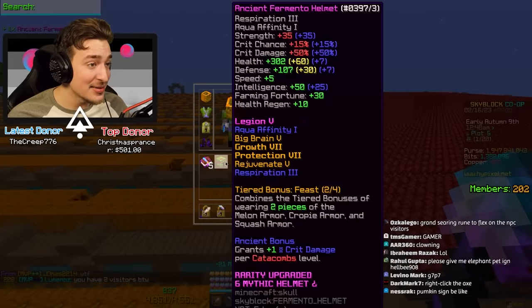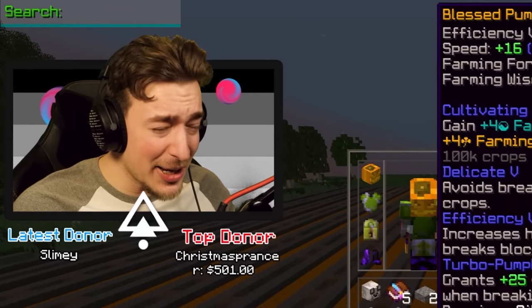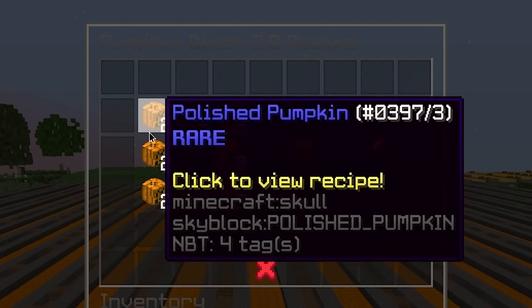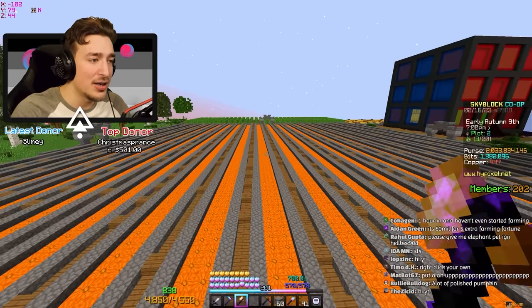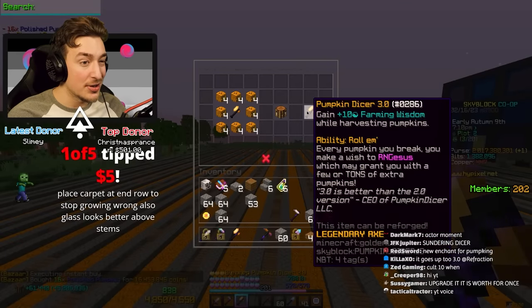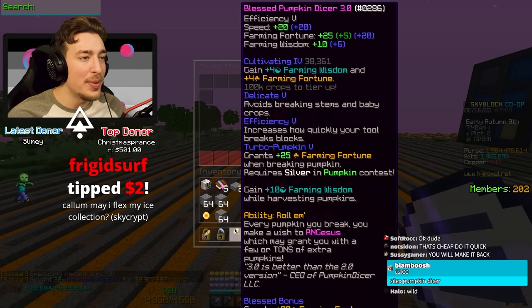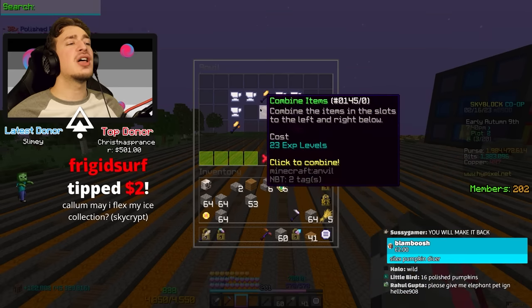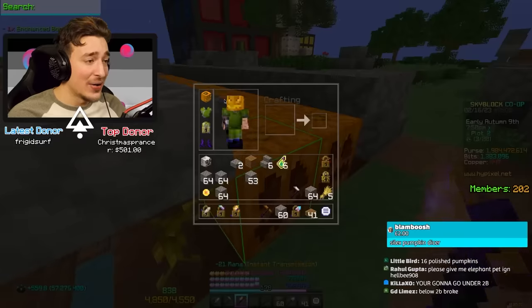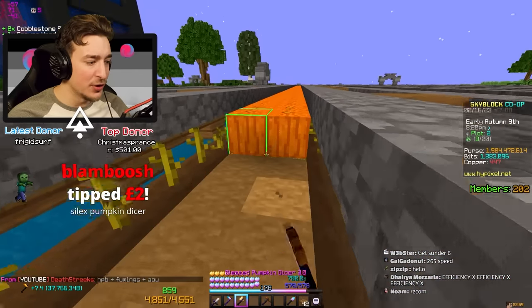The pumpkin farm is ready to go, but chat tells me there's an upgrade to the pumpkin and melon dicers. Right-clicking shows the Pumpkin Dicer 2.0 — we need 16 polished pumpkins, not too bad. The 3.0 is also manageable. Pumpkin Dicer 3.0 is mythic and looking hot. Finally, Sunder 5 gives us another 62 farming fortune. Hot potato books, fumings, and art of war — and at long last we can begin farming pumpkins.